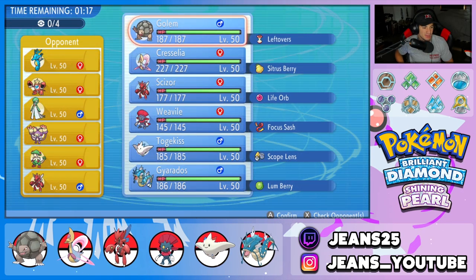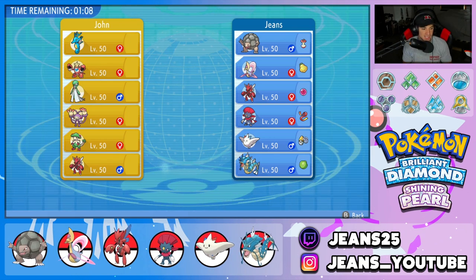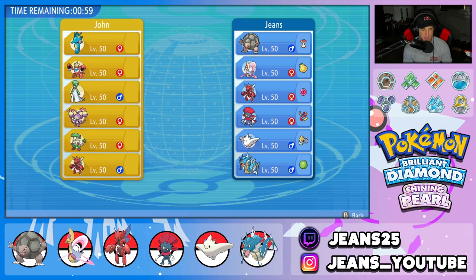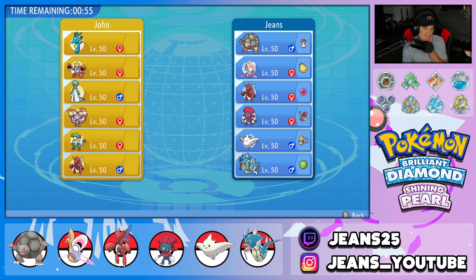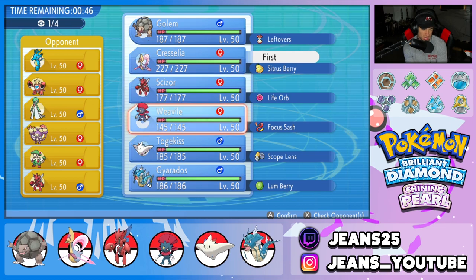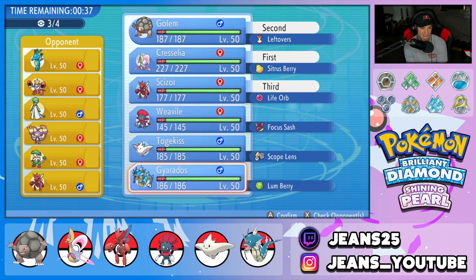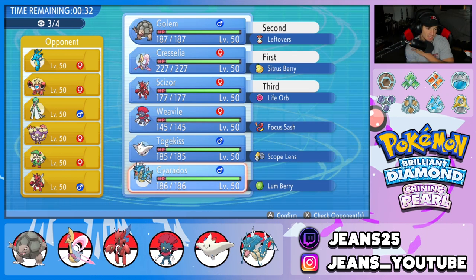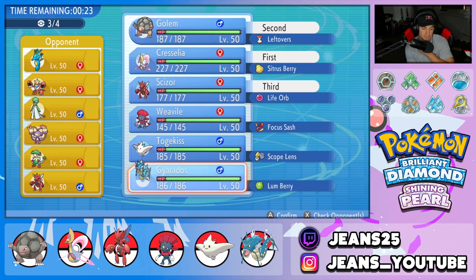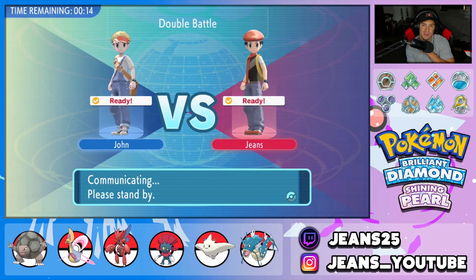First battle: our opponent is rocking Ambipom — we have to watch out for it as a lead because it can Fake Out and it's really fast. He also has Kingdra, Crawdaunt, Gardevoir, Breloom, and Scizor. I feel like he could pop Trick Room and bring Crawdaunt, which is a solid Trick Room Pokemon, but we have Golem to handle it. Breloom with Spore is a problem though. I'm going to lead Cresselia and Golem, protect the Golem and get after the battle, with Scizor and Gyarados in the back.